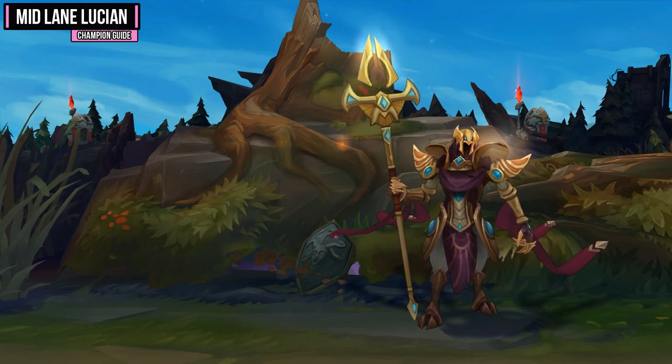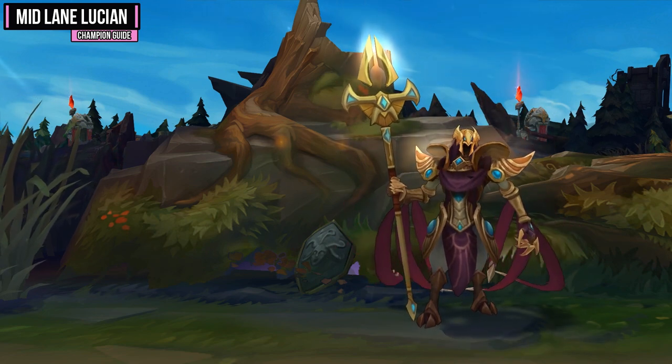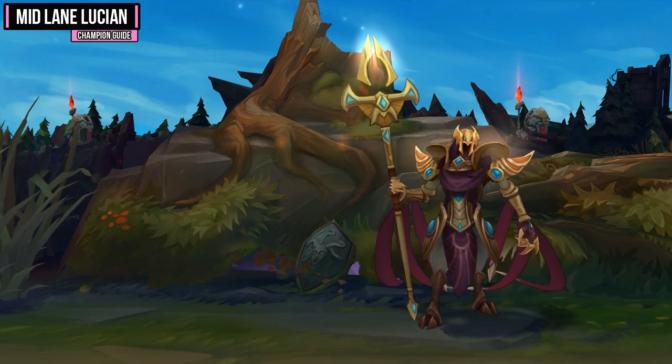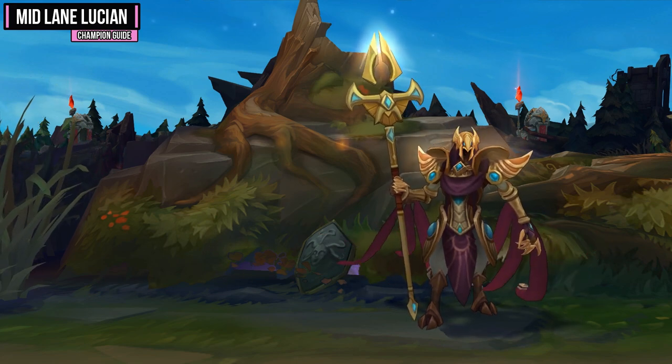The next hard matchup is Azir. Azir can actually bully Lucian because you have a somewhat short range and he's going to be able to hit you with his soldiers. Since you're a very squishy champion, his all-in is going to be pretty devastating. Hold onto your E ability to get out if he does ultimate you. You'll have to play pretty passively in the lane, just pick up as much farm as you can and wait for ganks.